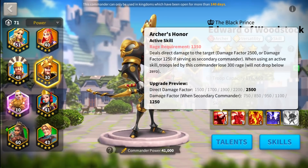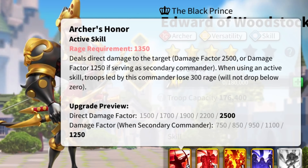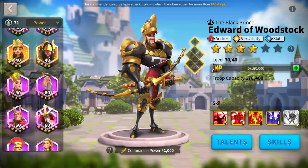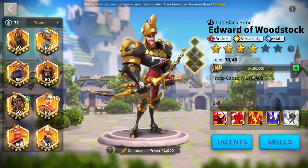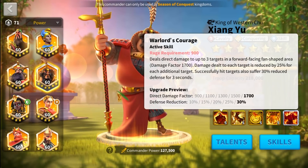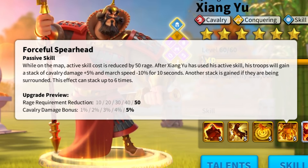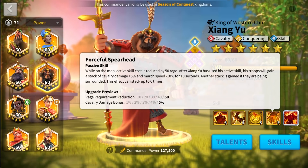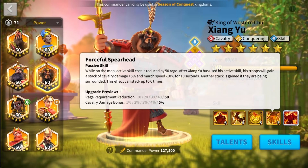Examples are Edward of Woodstock, who requires 1350 rage to cast his active skill, while commanders like Genghis Khan or Xiang Yu have lower requirements, lowered even further by skill effects, which combined together can have a minimum activation point of 750 rage if you pair Xiang Yu with Genghis Khan, for example.